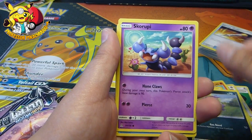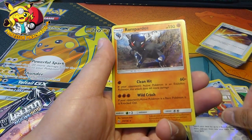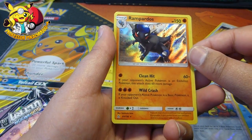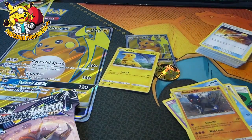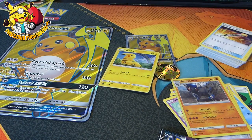Loppuny, Sheldon, Magmar, Yungoose, Stunky, Skorupy, Empoleon, Pokemon Fan Club, and Rampardos - I don't know if I need that or not. I'm just going to go behind the camera and take these packs out because I keep hitting the camera, which is never a good thing for the poor little camera.